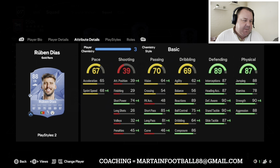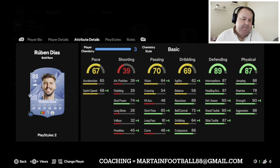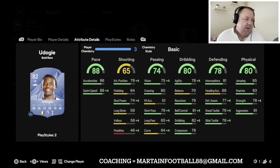At center back we've got the pairing of Konate and Ruben Diaz — a couple of big boys at the back, six foot two and six foot four, and strong as well. They've both got 90 strength, both great defenders, it's going to be tough for people to get past them. They're both around the 18k mark.